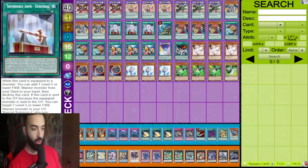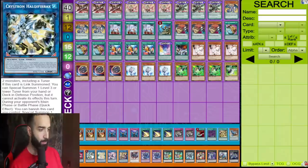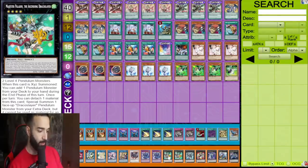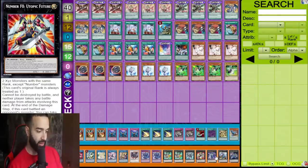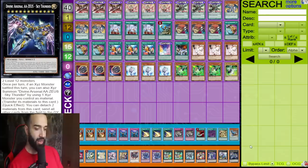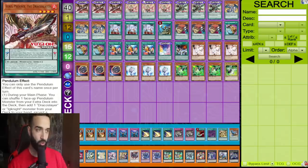For the extra deck: Beyond the Pendulum, Needle Fiber for niche scenarios going into Selene access, double Dynamite, double Magister for the Draco Future play, one Galaxy Photon to play around Nibiru at times, one Baguska, one Zeus. The combo I showed doesn't play around Nibiru, but it's very easy to play around Nibiru in this deck — I'll cover that in future videos and on Patreon.